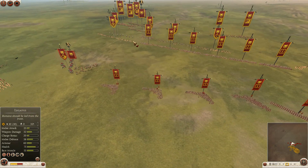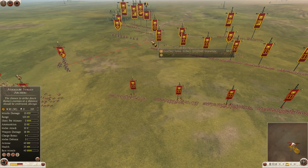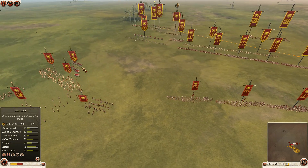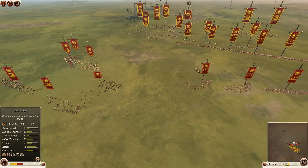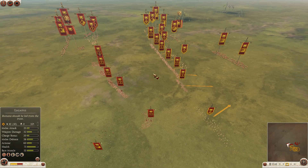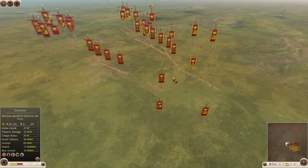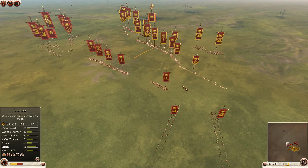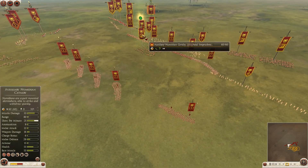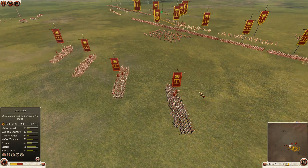Let's see how they engage. First shots coming at the Legatus. He wants fire arrows coming at the elephant, but missing all of them. Is he planning to use javelins? Just to soften up, I guess.